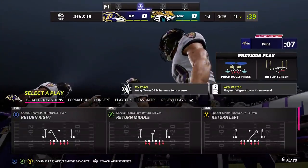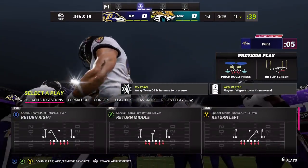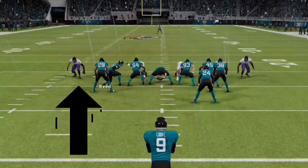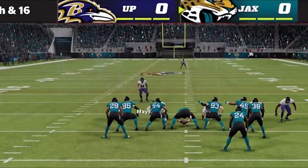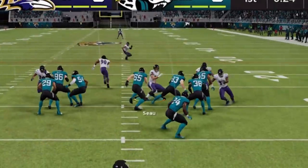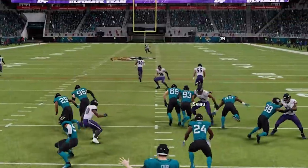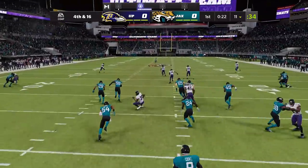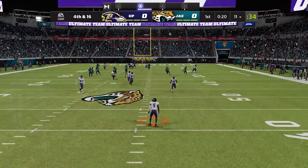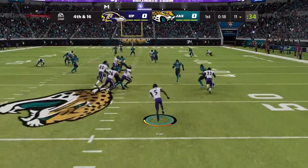When it comes to punt returns, one of the best return methods can be done with any punt return formation. Go with return middle, take one of the outside rushers and pull them back. Once the ball is snapped, switch to one of the defensive tackles over the long snapper and pull him back. This essentially gives you five blockers in your punt return coverage where you typically only have four. That one extra man can be huge and will give you the best opportunity for the biggest punt return possible.